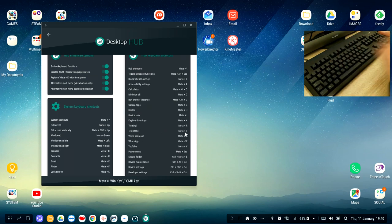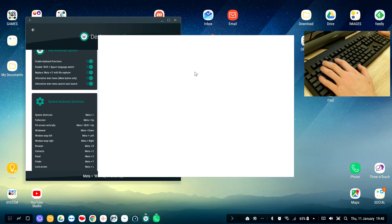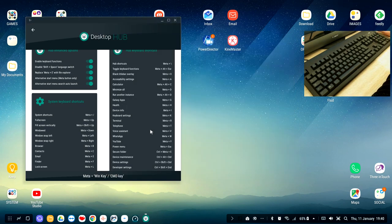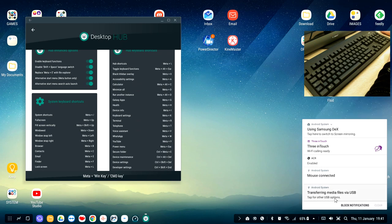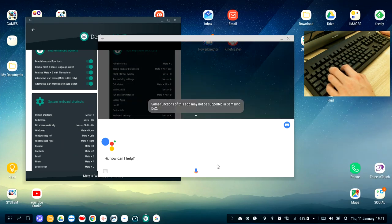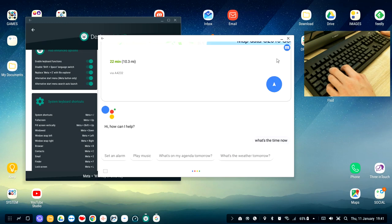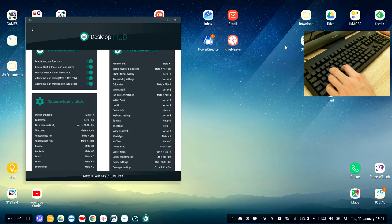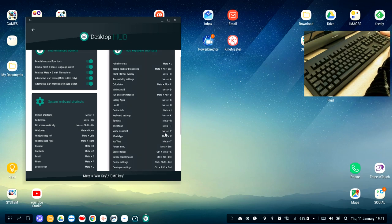Meta+T opens the standard telephone dialling pad so you can type a number and make a call directly. Meta+V opens Google Assistant — hold Meta+V and ask anything. For example, asking 'How far is the moon?' gives you the answer (384,000 km). If you use Google Assistant regularly, Meta+V will be very helpful. Meta+W opens WhatsApp, and Meta+Y opens YouTube.